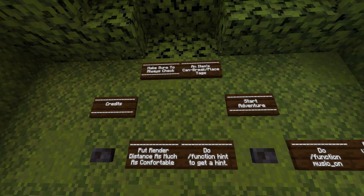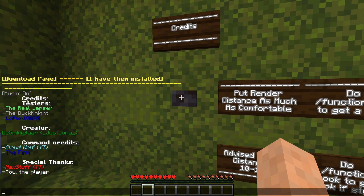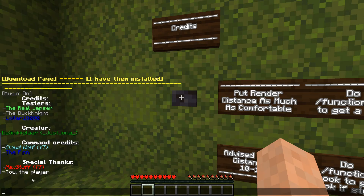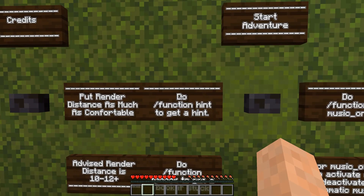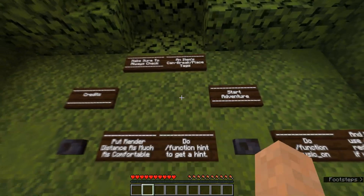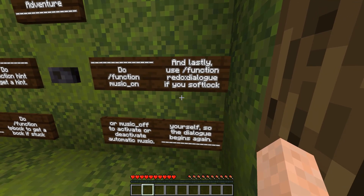First, let's check the instructions: make sure to always check if items can break play stacks. There are some credits — testers include The Real Jasper, The Duck Knight, and Loler10000. TheSmickalar, or just Jonah, is the creator. Command credits go to Cloudwolf and The Finn, with special thanks to me and you the player. Put render distance as high as possible — advised render distance is 10 to 12 plus. We're on 12, so that should be fine. You can do slash function hint to get a hint, slash function tp book if stuck, slash function music on or off for automatic music, and slash function redo dialogue if you softlock yourself.